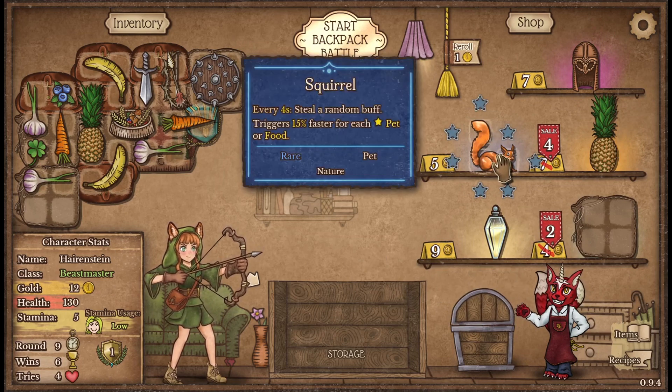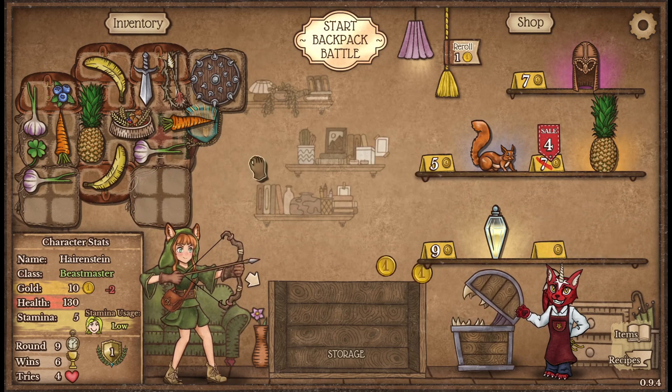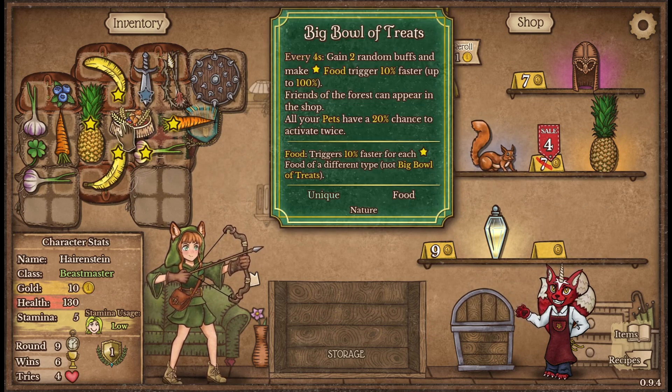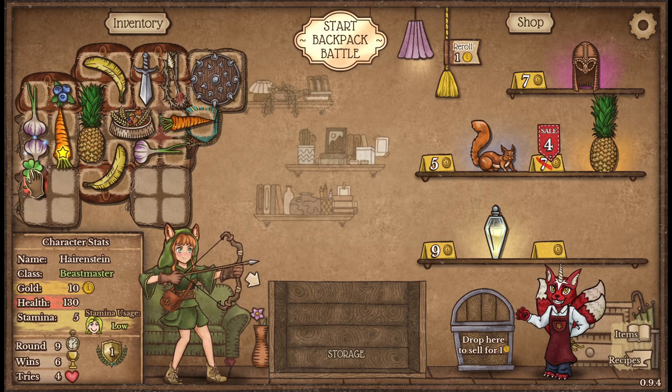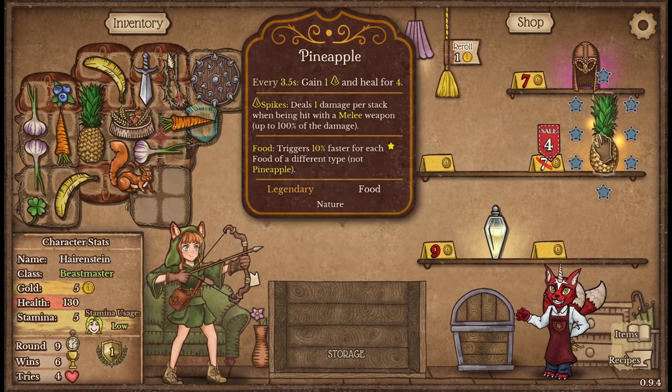All right, come on give us some woodland creatures! We got a squirrel — we can steal some buffs with that and get a cheap thing there. I could probably put you like that and throw my squirrel in there.